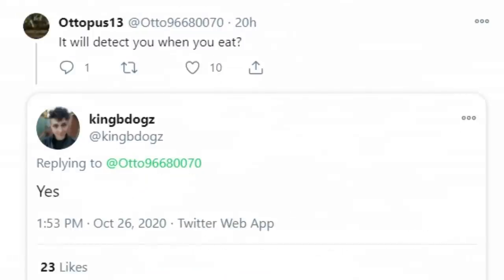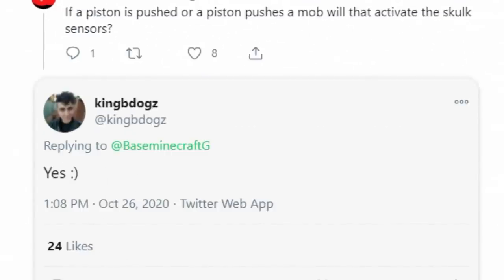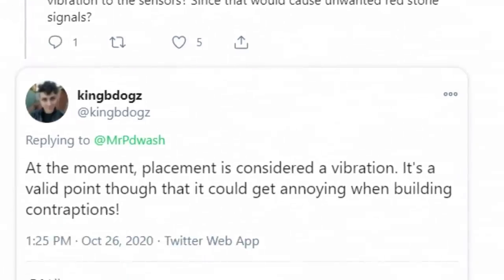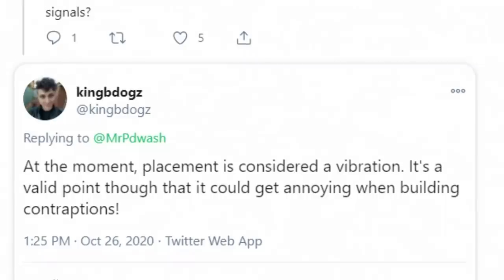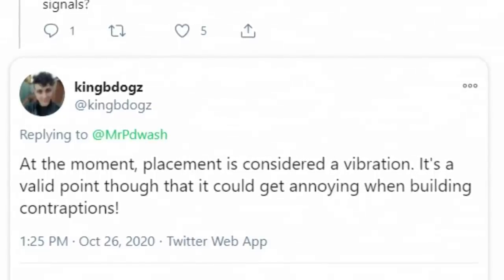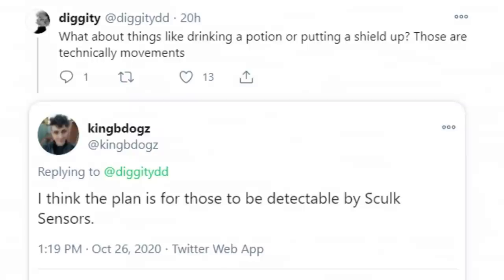Eating — will it detect when you eat? Yes, eating is definitely a vibration. If a piston is pushed or pushes a mob, will that activate skulk sensors? Yes, piston movement and mob movement are definitely vibrations. On block placement — at the moment, placement is considered a vibration. It's a valid point that it could get annoying when building contraptions, so you're going to want to place your skulk sensor down last for sure.